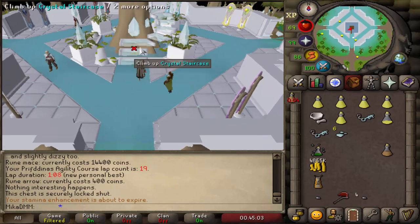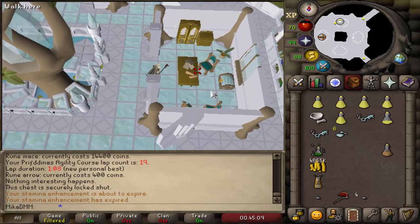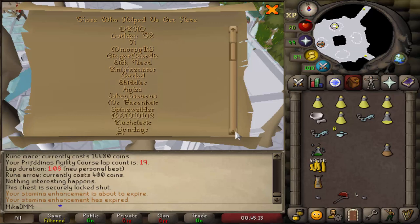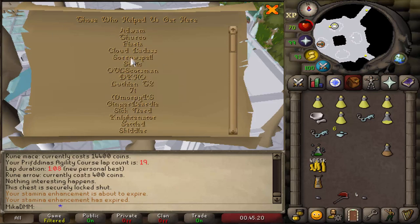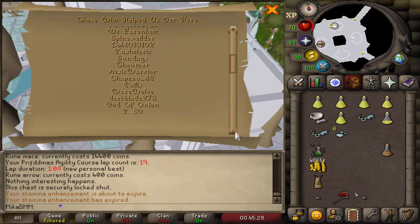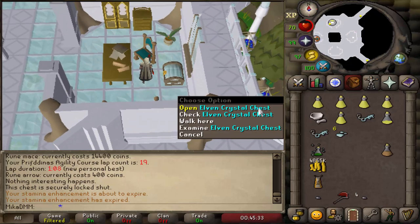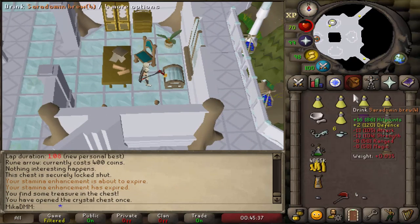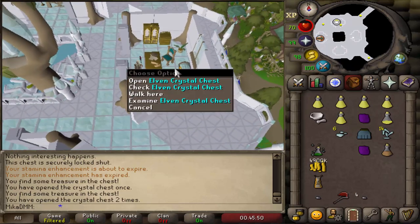Now in the center, we can go up the crystal staircase and we are right next to the elven chest. A cool little trick: if you search the desk, you see all of the content creators that helped with the project — names like Settled, Skiddler, Eiza, Sicknerd, MMORPG, Arwan, Turko — a bunch of awesome creators on the list, and they're in the game forever, which is really sick. The elven crystal chest we're opening right now gives an uncut dragonstone with a rune plateskirt. I have a bunch of crystal keys stacked on my Ironman, so I'm very happy about that.